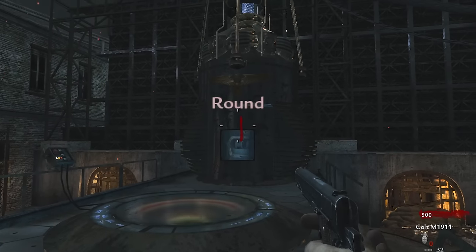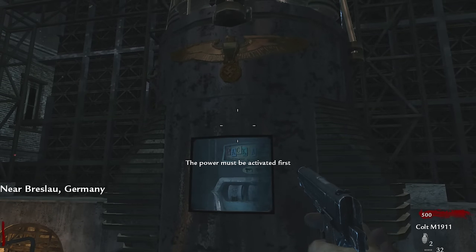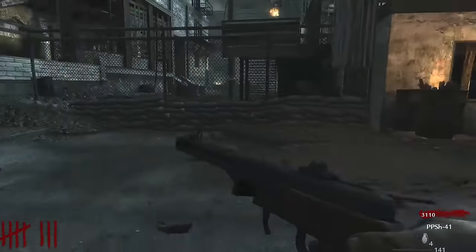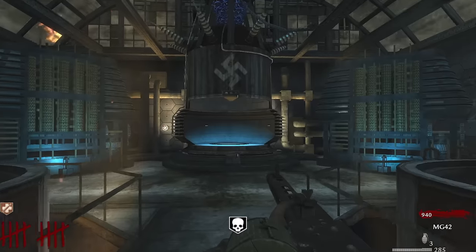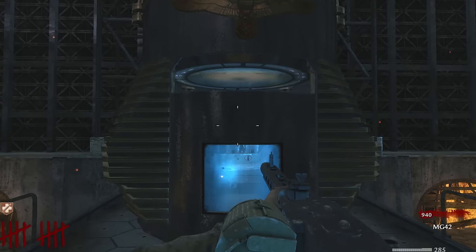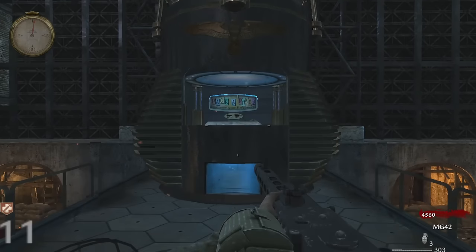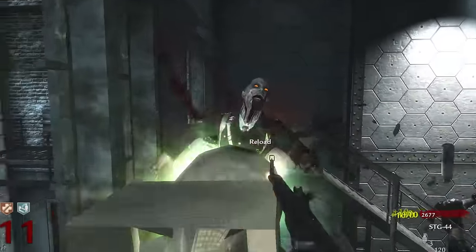When you spawn into Der Riese, you immediately hear the door of the Pack-a-Punch room being shut, telling the players that it can be opened. Next, the player might find a clue to unlocking it by reading writings on a wall next to the generator: 'Embrace the trinity, and true power will be yours.' The trinity in this case being the three teleporters dotted around the map. To activate them, they must first be linked. With every teleporter you link to the mainframe, the door to the Pack-a-Punch also lowers slightly, hinting that they should keep linking them. These small details are in my opinion what makes this map so great.